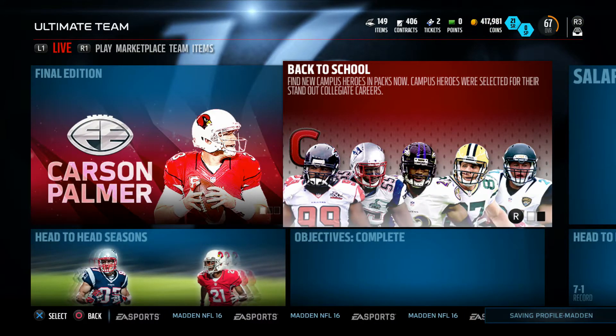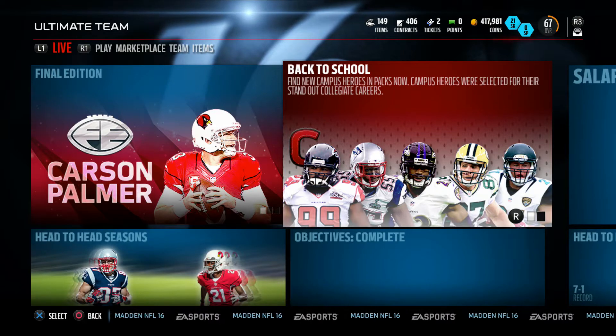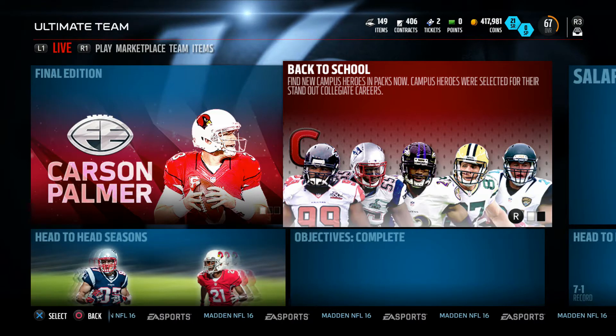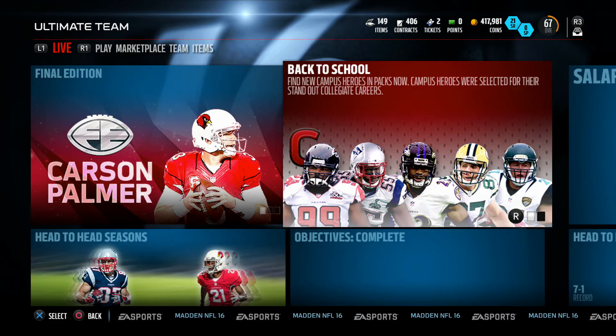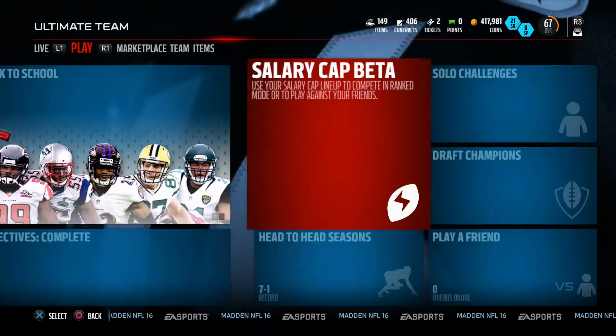What's going on everybody, I'm back again and today I'm going to be opening up 400,000 coins worth of pro packs, looking for the new golden ticket Johnny Manziel and the two boss ultimate legends Jerry Rice and JJ Watt.